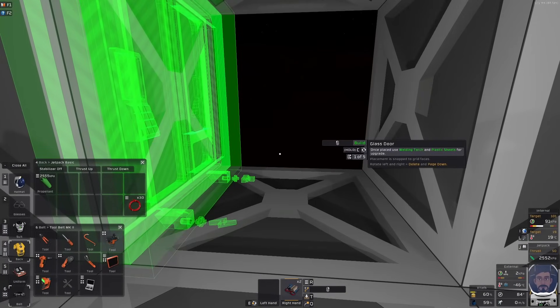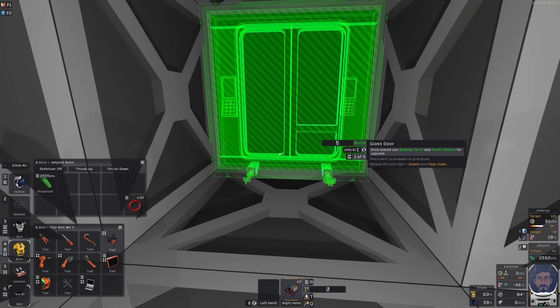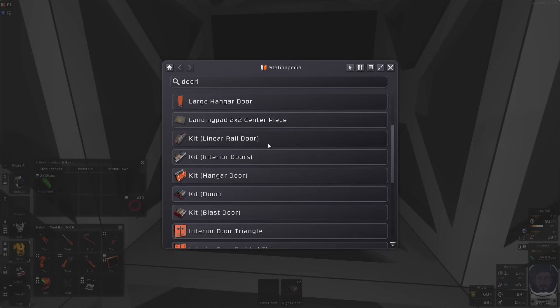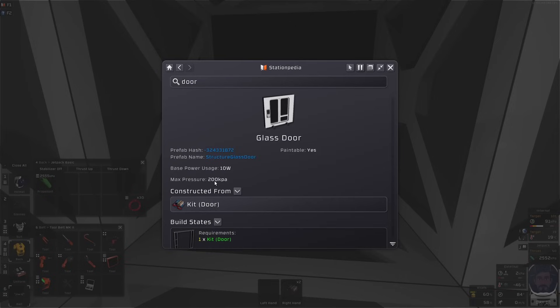You'll need two doors of course. It doesn't matter which doors you use — you can use doors, blast doors, or airlock doors. The main thing you look for, depending on what planet you are on, is to check and find out the maximum pressure. For example, a glass door — you find the maximum pressure.